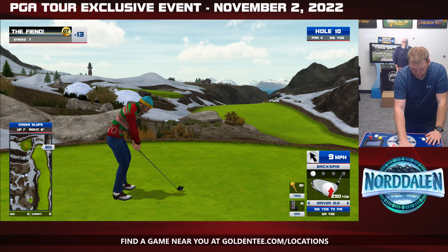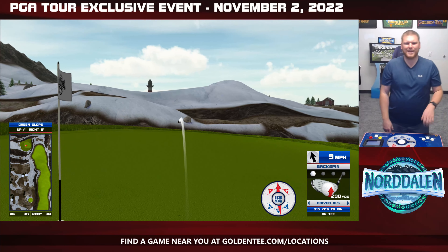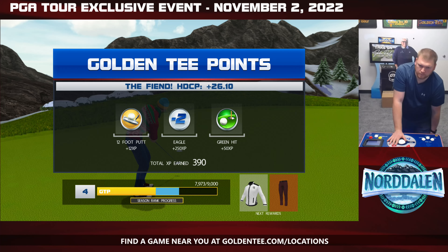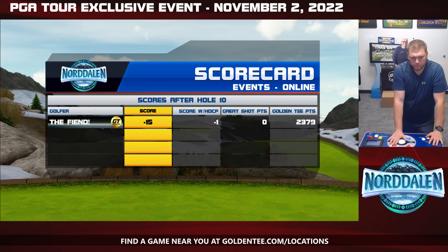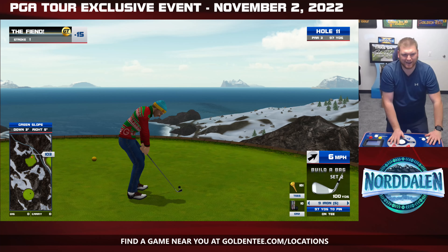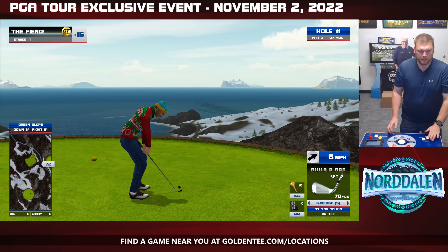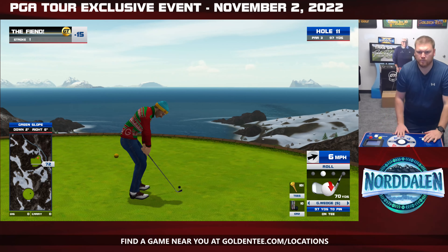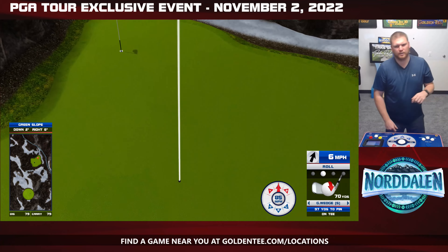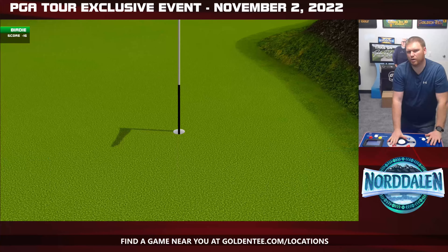Hole 10, drivable Par 4. Nice little 9-mile-an-hour wind, 10.5-degree driver. Don't worry about this — a couple clicks left. That'll get fixed before the full course comes out here on the 14th. But this one, put a little roll action and we'll go one click officially one click left, see if we can just let that roll on down the green. That's exactly what I wanted to do, just hit it a little bit harder than probably needed.